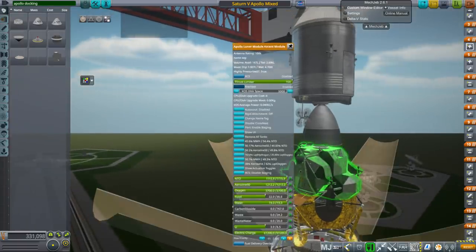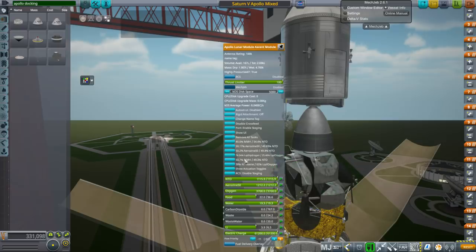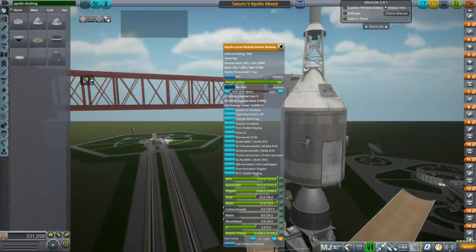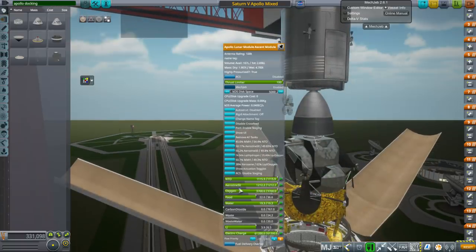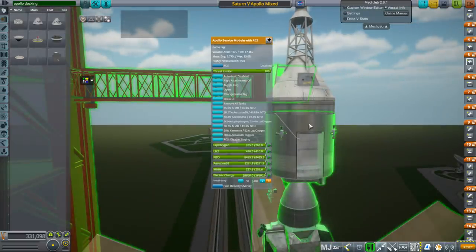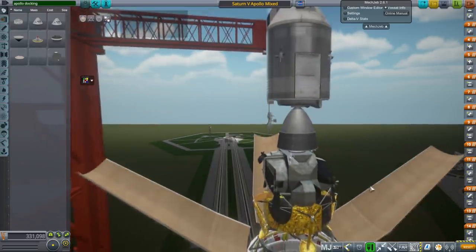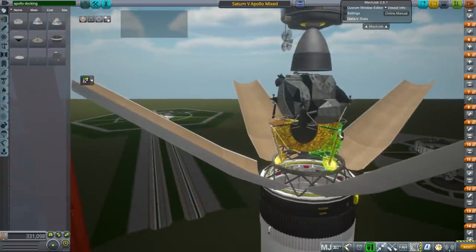The drogue is built into this model so you don't have to add it separately — that's what docks to the probe on the command module side. Looking at the fuel loads, we have oxygen, food — you don't really need to top off the food on the LM. The LiOH here is lithium hydroxide, used to clear out carbon dioxide. That won't kill Kerbals in-game, but you might want to pay attention to it.